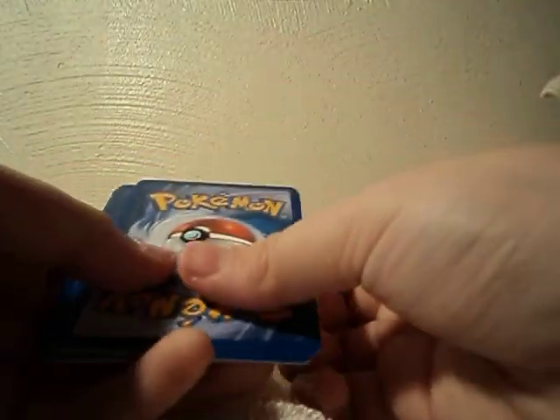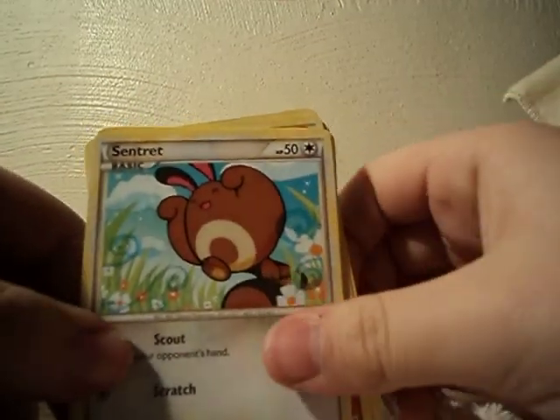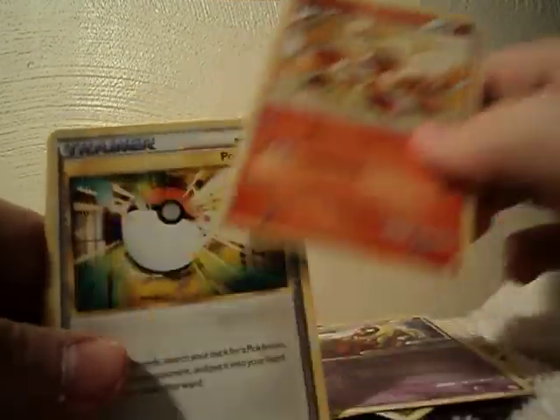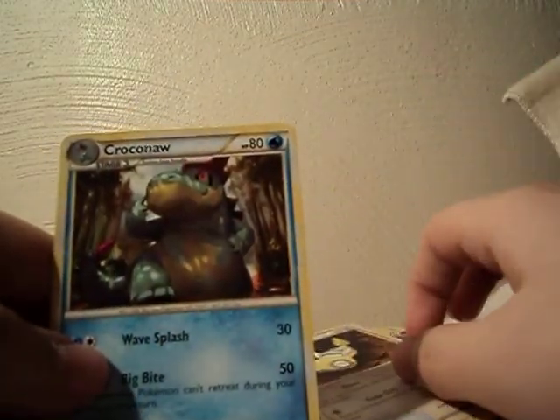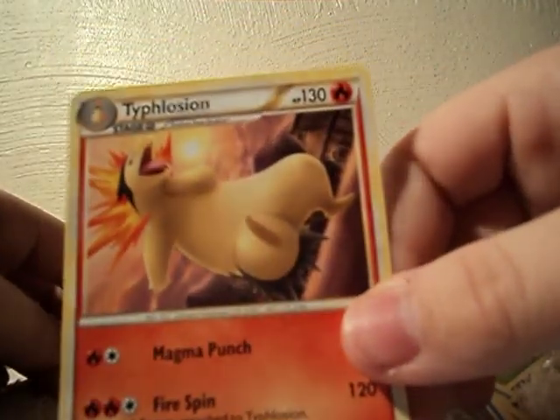Last pack. Sentret, Parris, Wooper, Jynx, Growlithe, Trainer Pokeball, Dunsprace, and a Croconaw. My Reverse Holo is a Slowbro, and my Rare is a Typhlosion. I already have it.